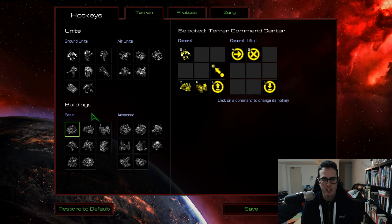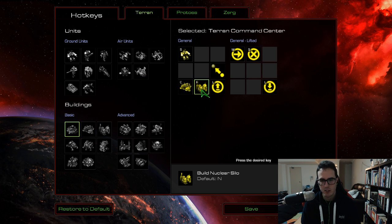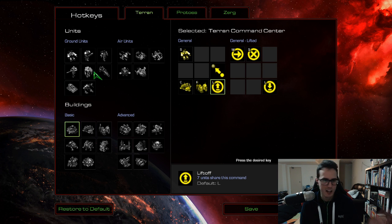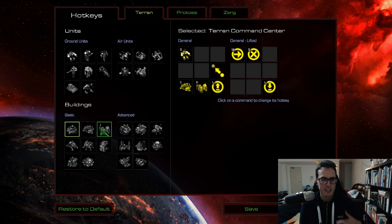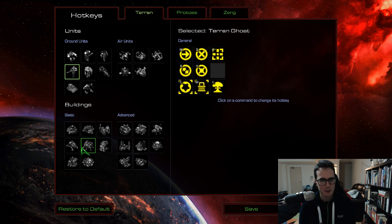Let's go down to the structures. I just changed the nuclear silo to F from N. I could technically change the liftoff hotkey but it's pretty rare, so I'll revisit that later. I'll probably put it on something easy to reach — I'll figure it out later. Build a nuke, I've made that F as well. So I've made nuclear silo, build nuke, and launch nuke all on F.